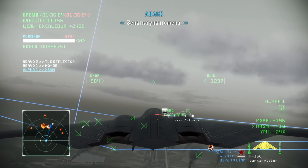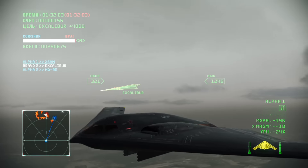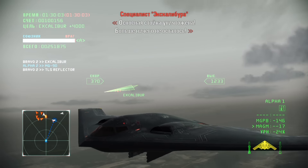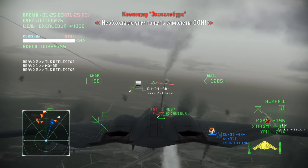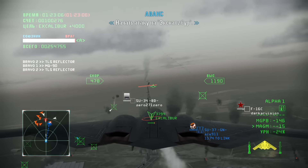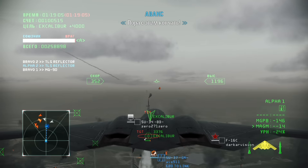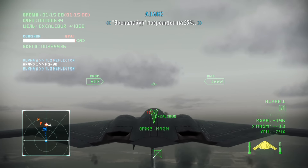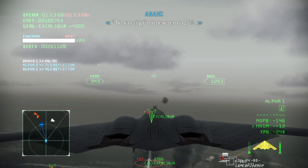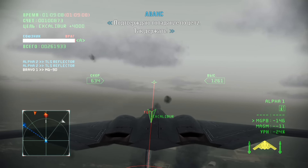Anti-air gun destroyed. Destruction of laser port confirmed. The main port has been destroyed. Begin attack on Excalibur. Let's finish this. Aim for the center of the target. 25% damage inflicted on Excalibur. Keep it up.